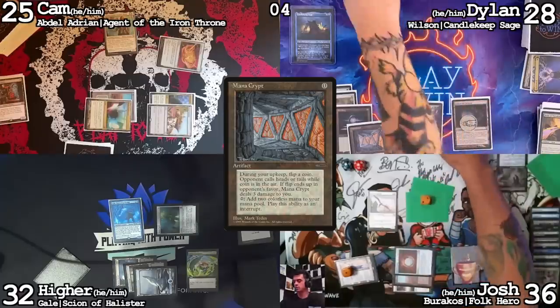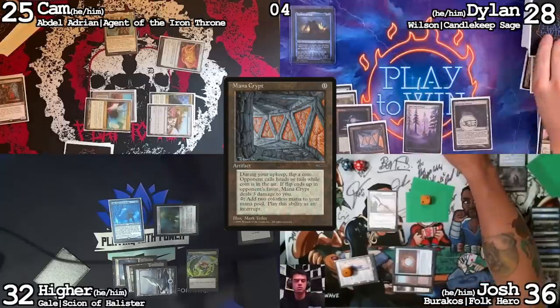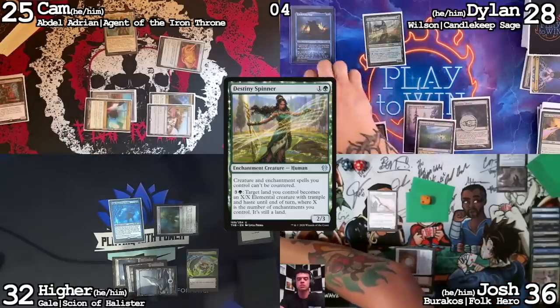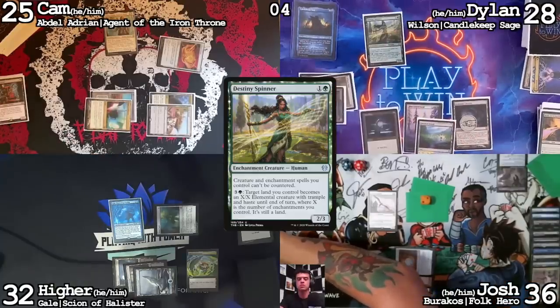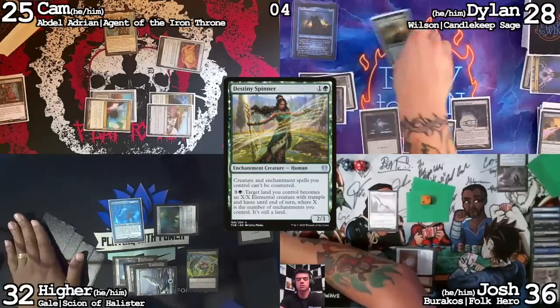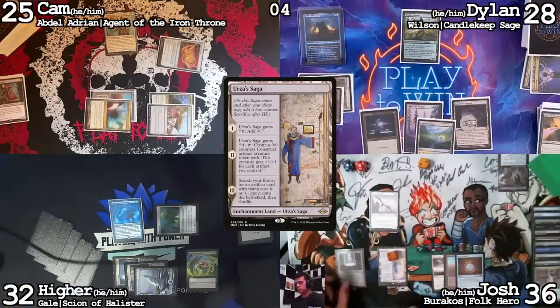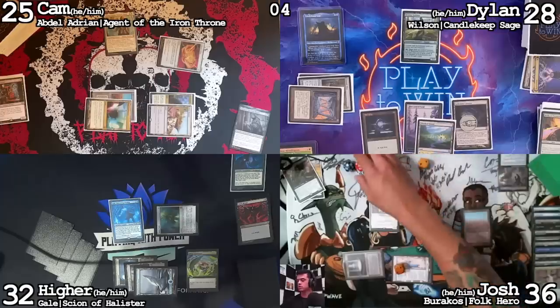Untap, upkeep. Mana Crypt trigger — no damage. Draw a card. Flooded Strand, Destiny Spinner. Floating one — I think I have to keep the Hushbringer around. Pass turn. Untap, upkeep, trigger — Cabal Pit, land for turn, taking one, going to 35. Put a Grim Hireling on the stack.